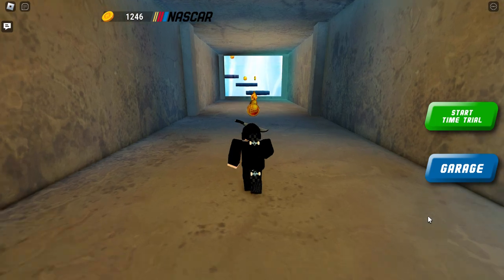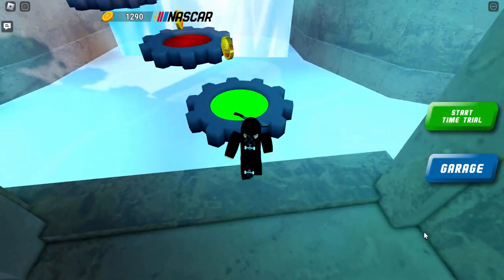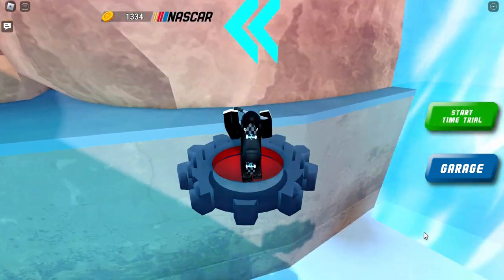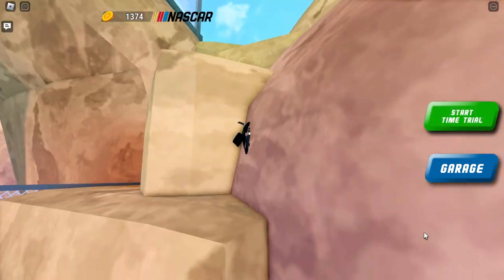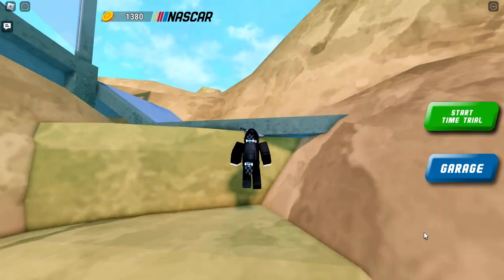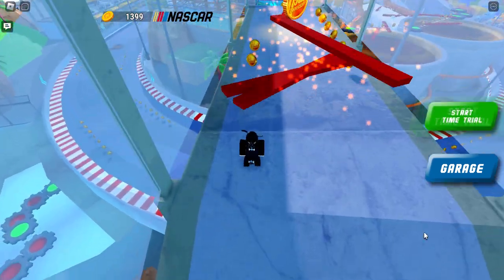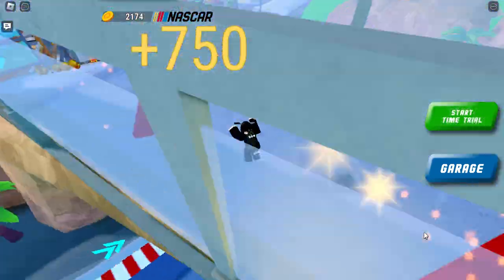We are just going to make our way through this NASCAR obby. There are several obstacles — there are these gears which kind of fall apart or just disappear, and there are jumps which are quite difficult. We do have a double jump by the way, so if you tap spacebar twice you can double jump up the cliff face. Once you get onto this stage, it has these spinning round lava sections. If you die here it doesn't matter because you will respawn — and that's basically the whole obby.